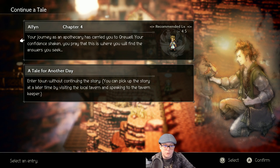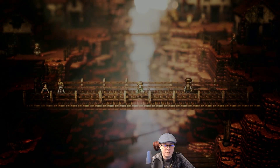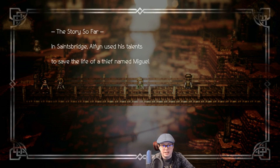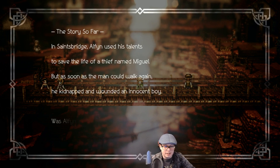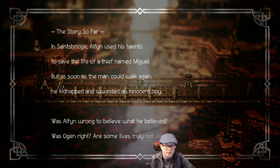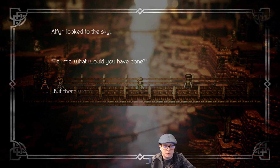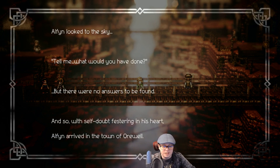Your journey as an apothecary is carried over while you're constantly seeking the answers you seek. Alright, what does resident good guy Elfin have in store for us? The story so far: in Stainsbridge, Elfin used his talents to save the life of a thief named Miguel, who then proceeded to teach him that was a stupid idea — he kidnapped him with an innocent boy. Was Elfin right? Are some lives truly not worth saving? With self-doubt festering in his heart, Elfin arrived in the town of Orwell.